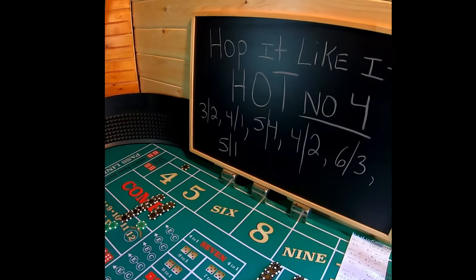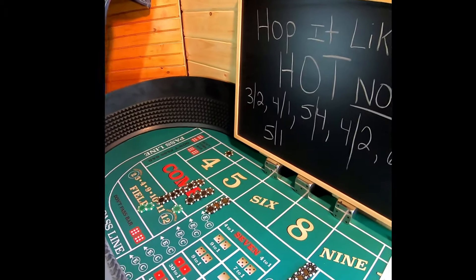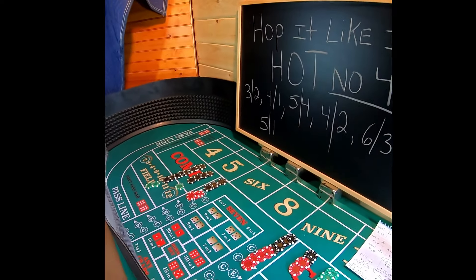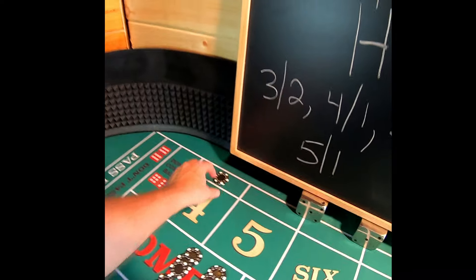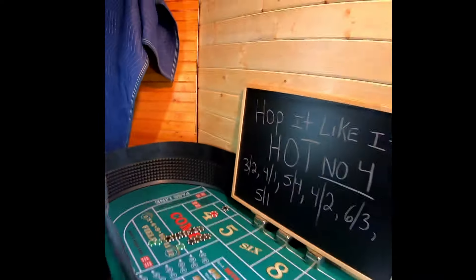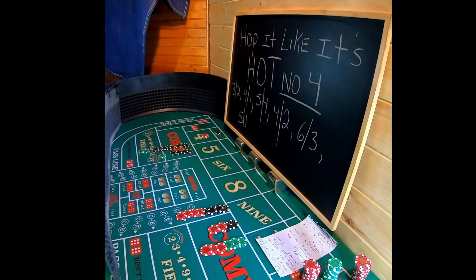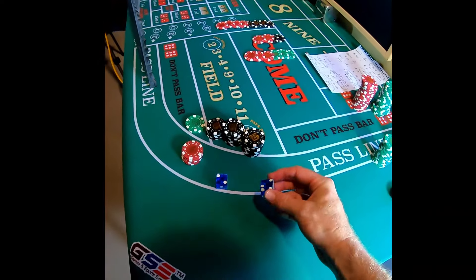Now we're on level three. We never put our level three money back over here — that's $15 on the three-one hop. We're going to take this down because we're on level three: level three goes to a $300 no four and a $15 three-one hop. We're at the $90 bet, which is level three, and that's $15 per number. Good luck to us.